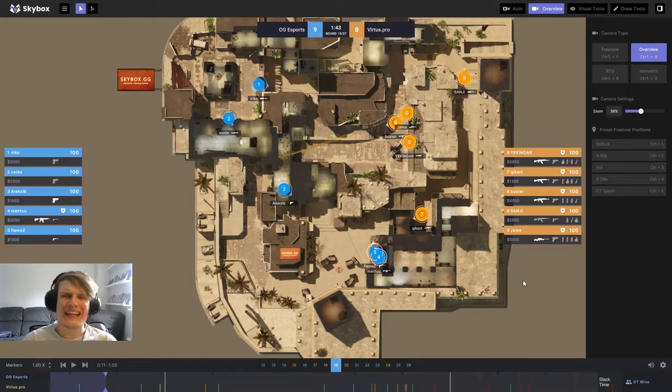Hello and welcome everybody, King Demps here bringing you another bite-sized breakdown. This time we're going to take a look at OG Esports versus Virtus Pro from the ESL Pro League group stages — their first game on Mirage. We're at a pretty important point: it's 9-9, OG Esports are on an eco, and if Virtus Pro win this round they go into a 10-9 lead with solid economic control.